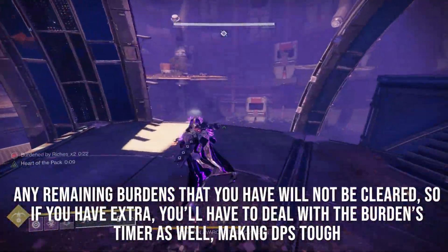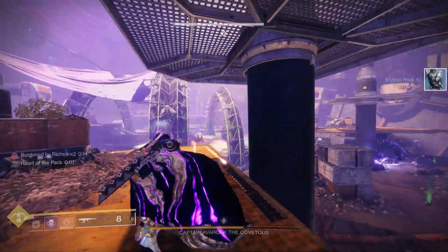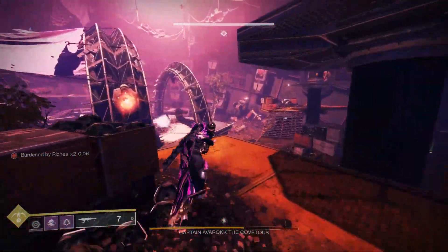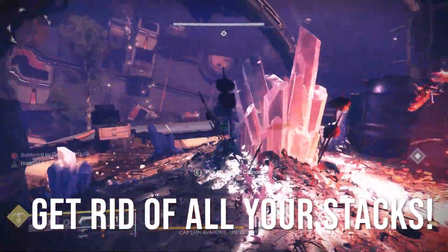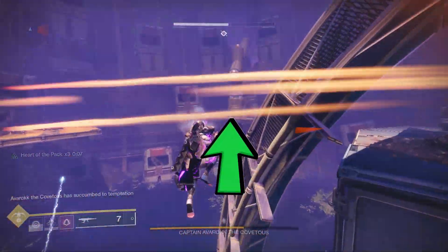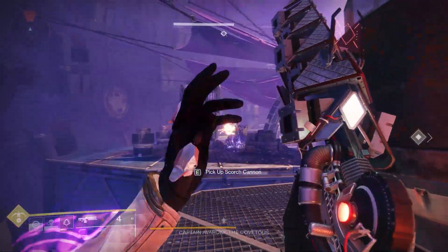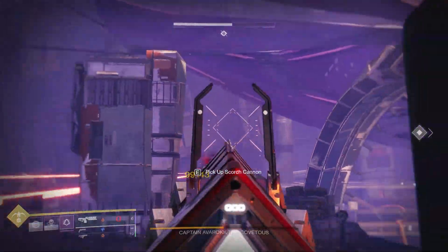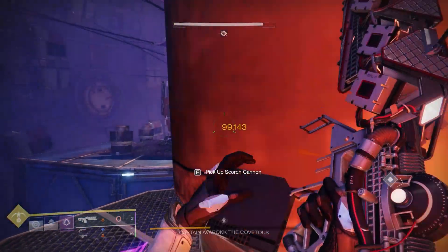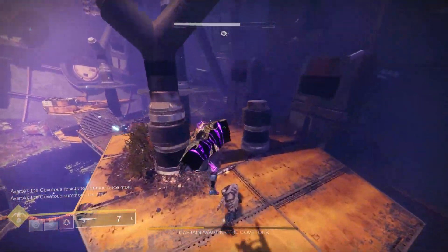At that point, Avarok will move to the back of the ship and you can do damage. To get 60 total stacks, repeat the process: grab the scorch cannon, charge an open charge port, kill enemies in the meantime, collect engrams as you're comfortable, and deposit them. I did 10 from the central fallen enemy, sets of 20 from the walls, and then a 10 — but do what you can. Make sure you don't have extra burdens when you're ready to do boss damage, because remaining burdens won't be cleared automatically and you'll have to stay on the salt crystal. Always keep an eye on your Burdened by Riches timer — I almost died at the last second during this run when my screen started turning red. Always make sure you get rid of all your stacks, especially before boss damage. For the damage phase, head to the left back mast, bring the scorch cannon with you — the enemies can't really damage you there. You'll see a ton of damage done with Sleeper Simulant stacking with the Particle Deconstruction buff. If you run out of Sleeper Simulant ammo, head to the left hand side behind Avarok. During boss DPS, keep the scorch cannon with you, or a new scorch cannon enemy will appear and chase you throughout the room.